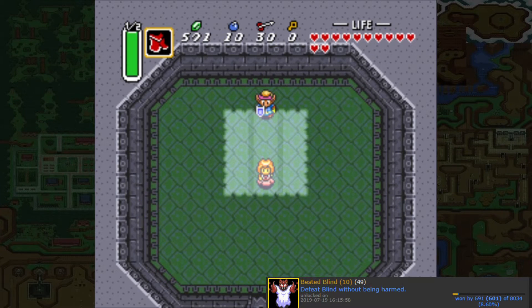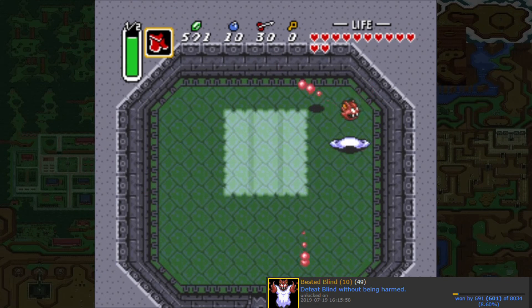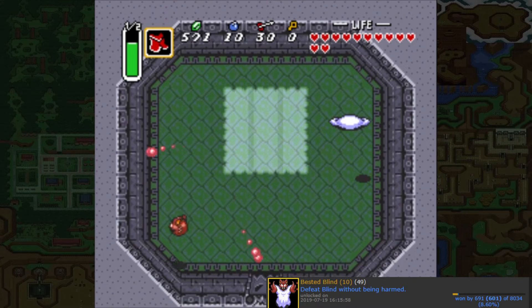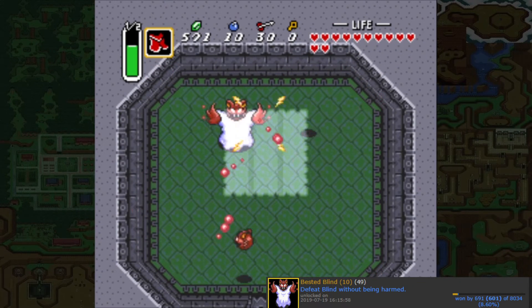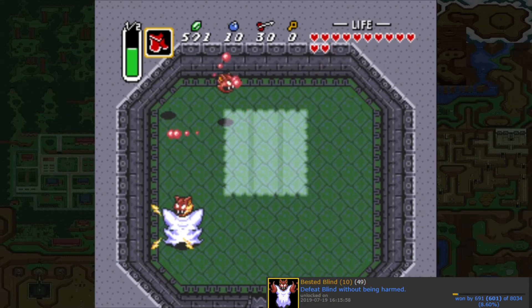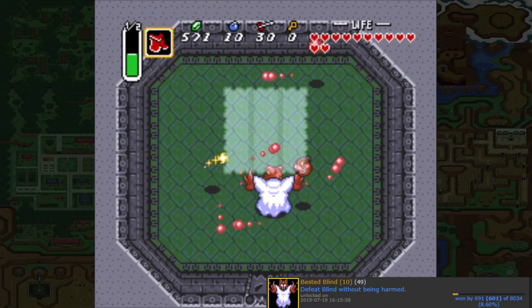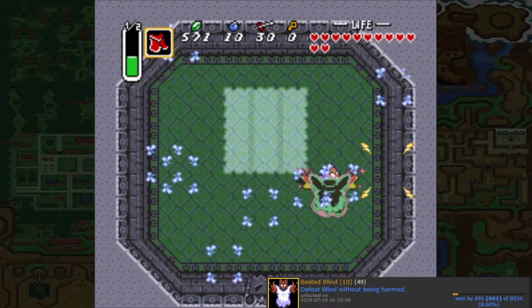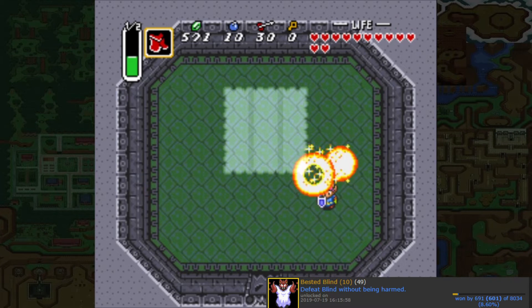Next we have Blind. This boss can be really tough, but with the cape he's nine hits. Hit him three times, grab the wall while using the cape — the Magic Cape wall-holding bug — hit him another three times, grab the wall again, then hit him three more times and Blind is dead. Really easy achievement.